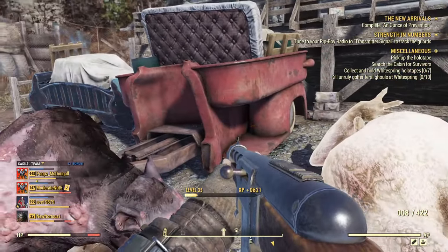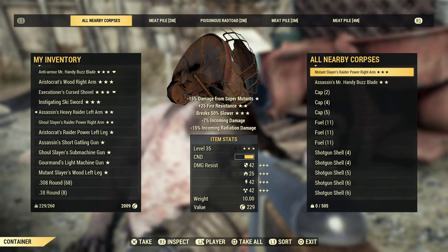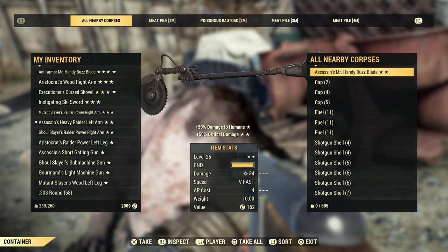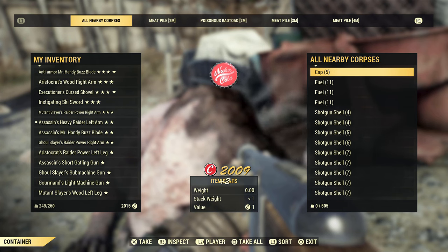These events can be pretty tough for low levels but they are a great way to get legendaries and some quick levels. If you make sure to join a public team this will make it quite a bit easier, and all the enemies that your team attacks you'll get XP and loot for those as well.